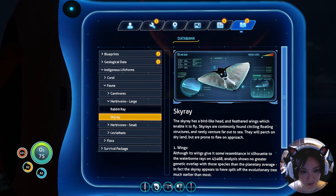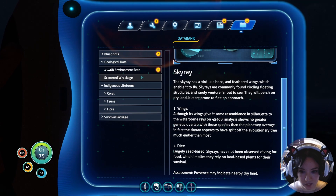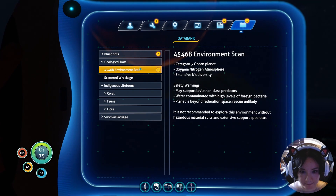Bird-like head. Feathered wings. Presence may indicate nearby dry land. Okay — since when? What is this? We are on a Category 3 ocean planet.